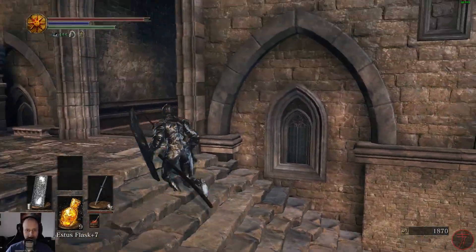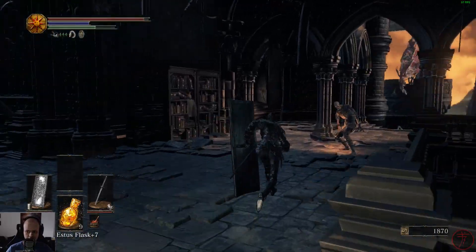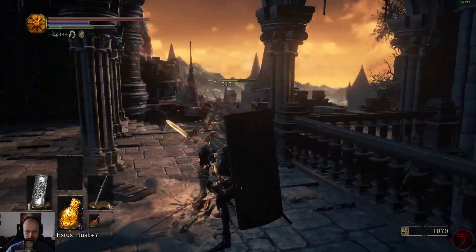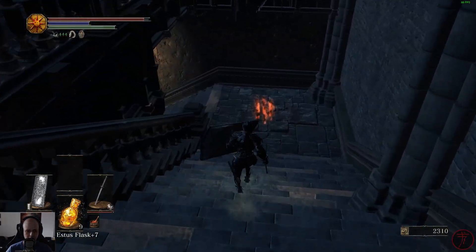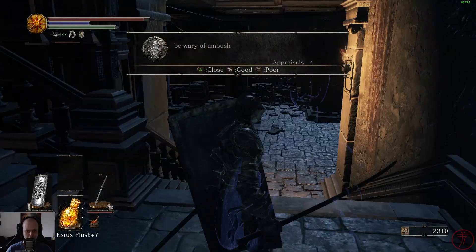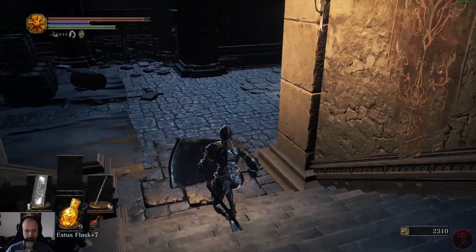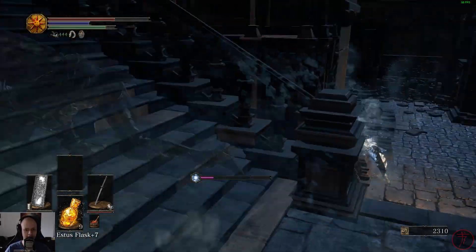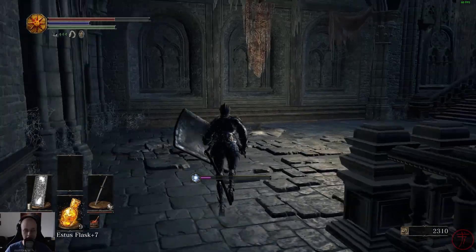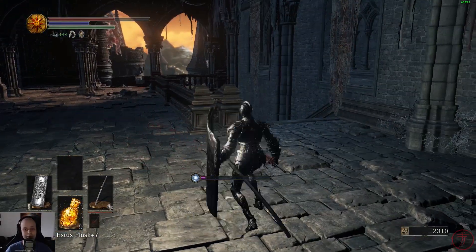You gotta kill the guy that's in there, otherwise he's gonna annoy us. We didn't check out this little pathway here. 'Be wary of ambush' — well, another ambush, great. Whoa, what the hell? Are you kidding me? We have a mini-boss in here? I didn't remember that.